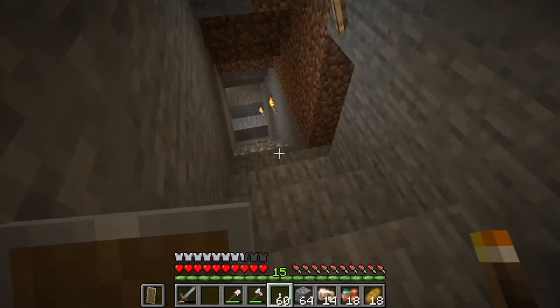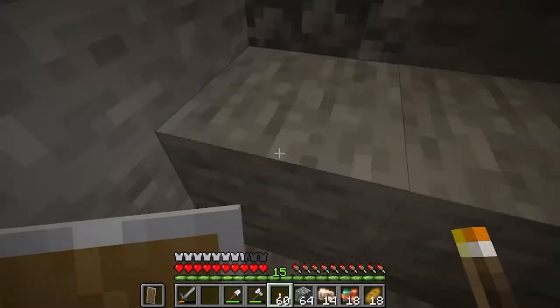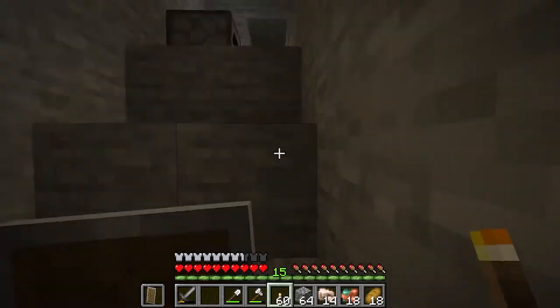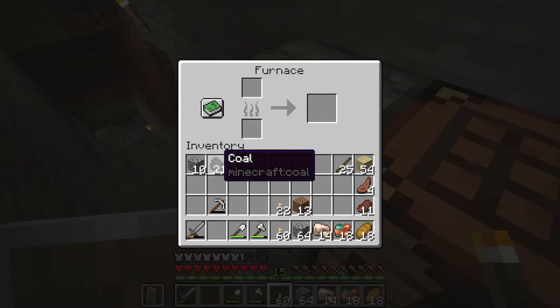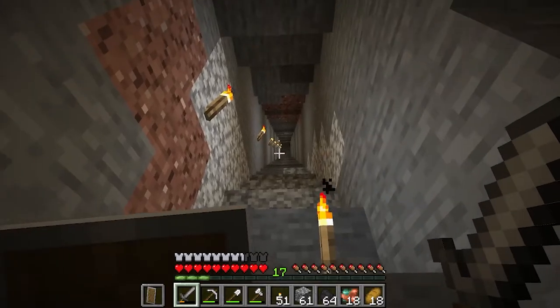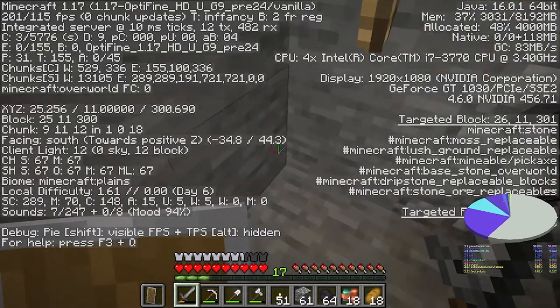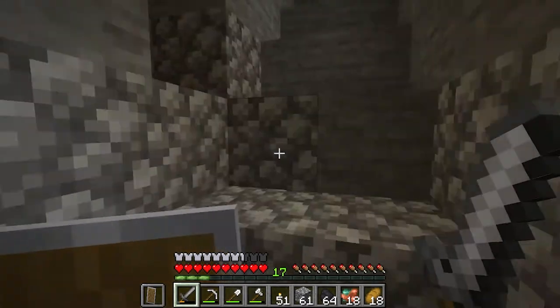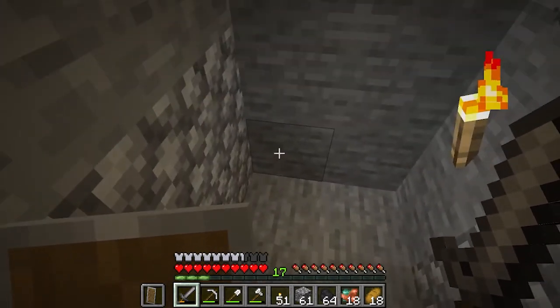We have only been mining for a little bit and we found iron, some copper, and some coal. Now it's time to smelt the iron because our stone pickaxe died and we need a new pickaxe. Pressing the F3 button confirms we have made it down to Y11 — this is the best level for us to find diamonds.